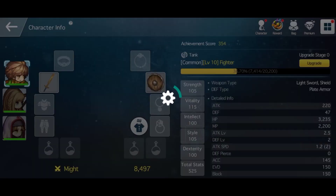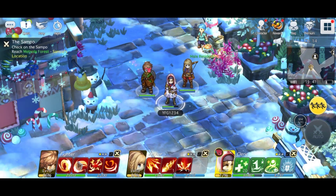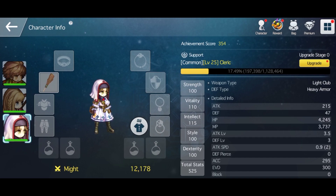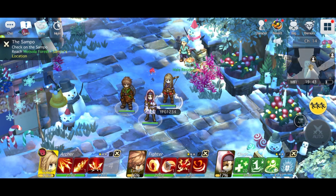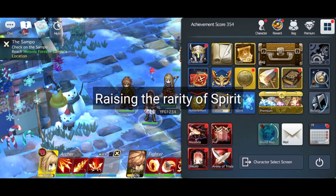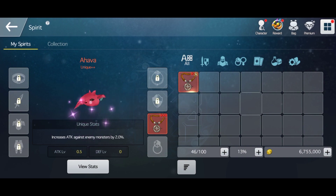I have 47 depth here and 32 HP. Let's try transferring it again to our cleric — the additional stats from your spirit transfer to your cleric again. Now let's talk about upgrading your spirits. Head to your spirit and if you want to raise the rarity of your spirit,